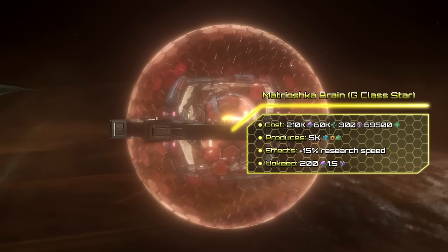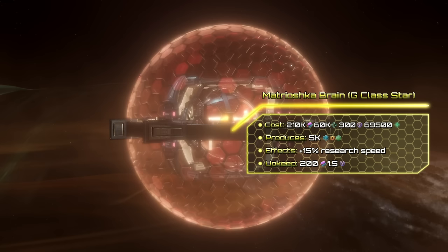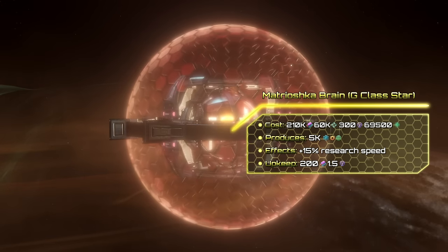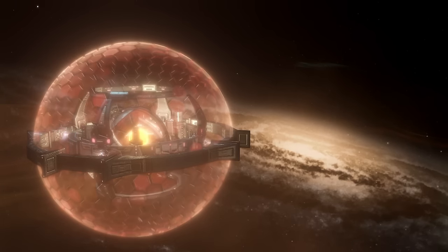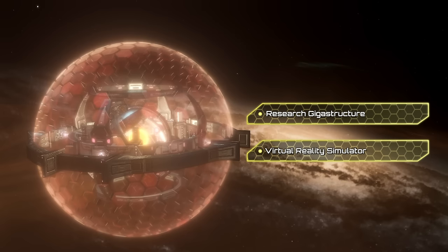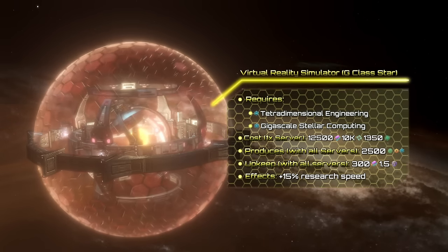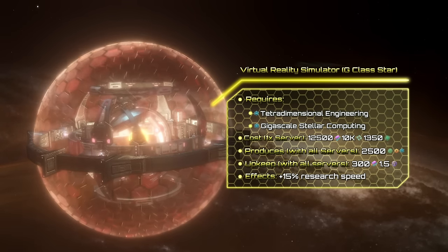To assemble the Brain, you will need 210k alloys, 60k unity, and 300 influence, if placed around a G-Class star. The Matryoshka Brain can be used for two things. First, you may keep it for research production, or you might use it as a virtual reality simulator. To unlock the later stages, you will need tetradimensional engineering and gigascale star computing.